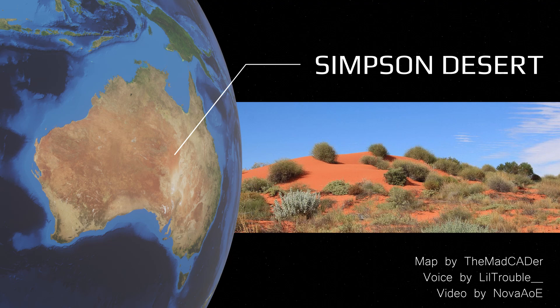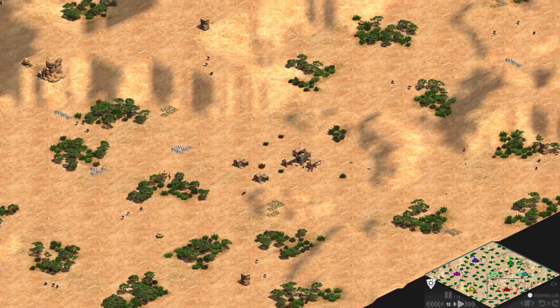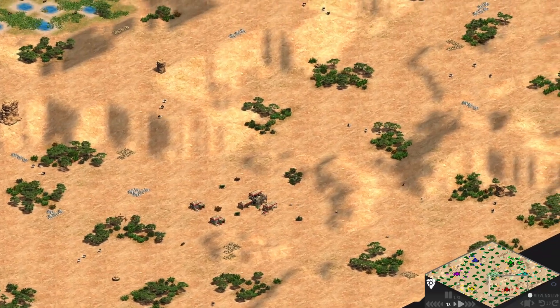The Simpson Desert is an extremely hot map lying in the heart of Australia, with the world's largest parallel sand dunes of red sand, which are held in position by the shrubby vegetation. The map is similar to Arabia but with a twist.